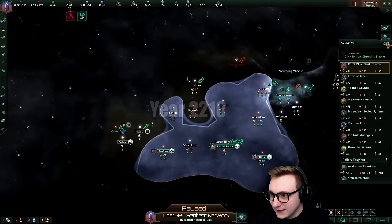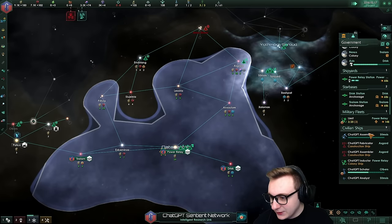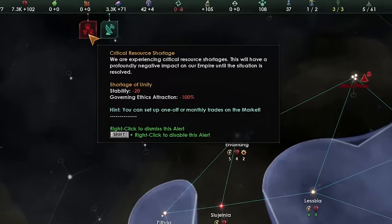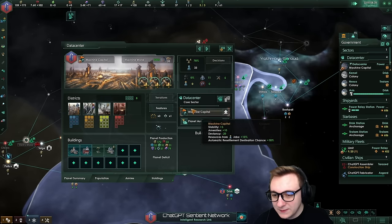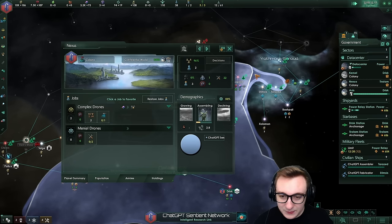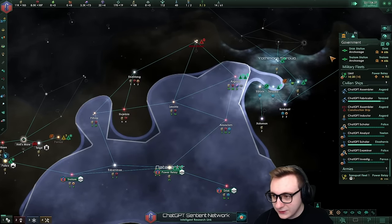The ChatGPT Sentient Network are minus unity. They're a machine introspective static research analysis, but because they've spammed science ships, scientists have upkeep and they're getting minus 20 stability. They have 7,600 minerals and have not built any open job slots - they're just working replicators. And now they've somehow magically fixed their unity. They're just building industrial districts, the usual.